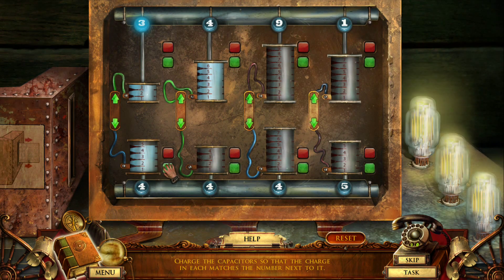That doesn't look like a battery at all. Charge the capacitors — so that the charge in each matches the number next to it. Each of those is hooked to a number of capacitors. It's like a fluid puzzle — you can fill any of them, empty any of them, and transfer certain ones to certain others. The first two should be easy because they're both supposed to be full. This is four and this is four — wait, five.